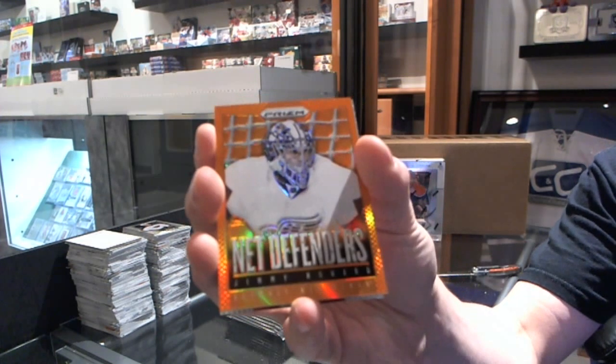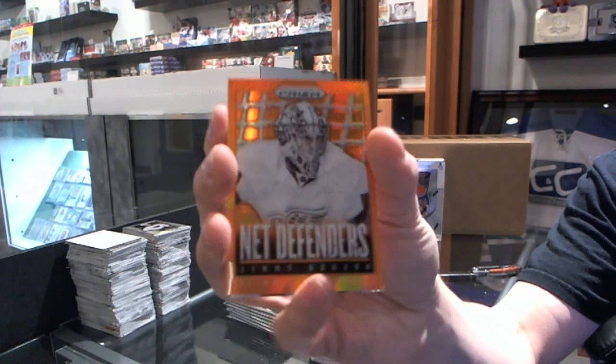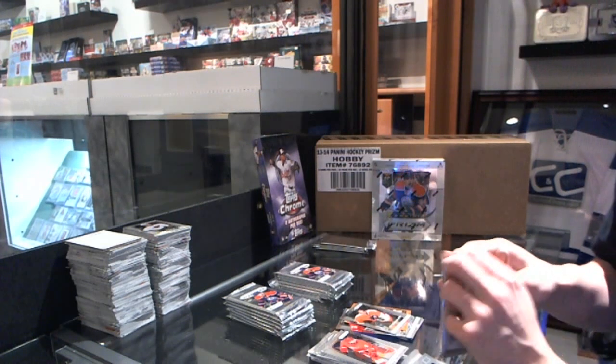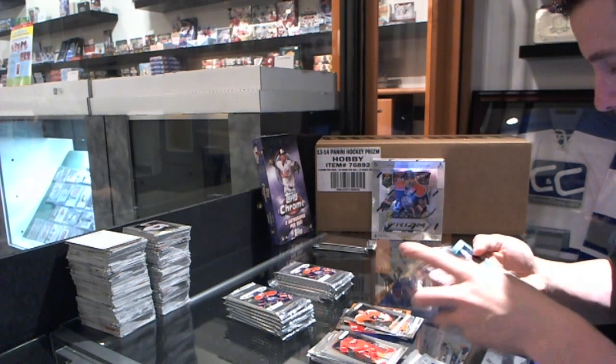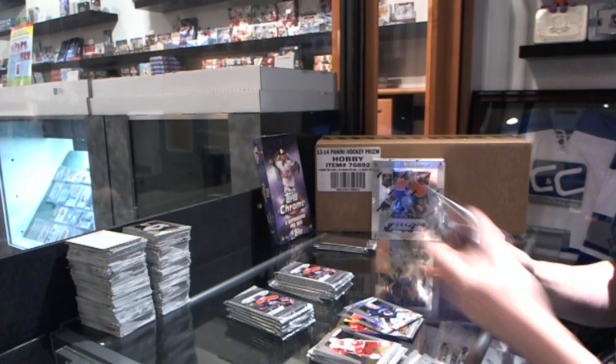We've got a net defenders orange number 30 of 50 — Jimmy Howard, 30 of 50 net defenders orange — and a rookie of Oliver Lordson. We've got a hollow prism of Duncan Keith and a rookie of Joe Kanata.